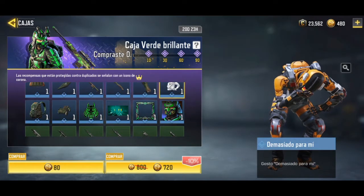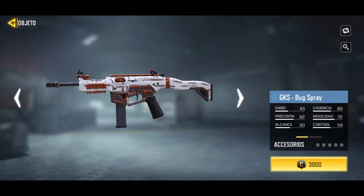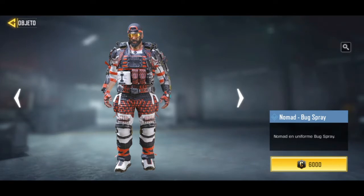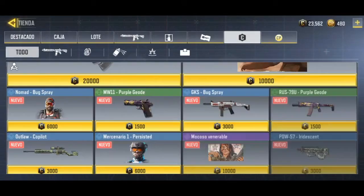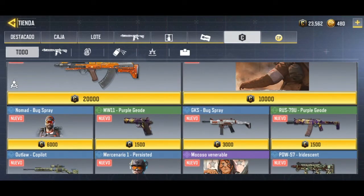There's also a gesture. In the credits section we have a GKS skin that looks pretty good. The Nomad skin is shown here as well. For the 1911 and Rust items there was nothing new. It seems that's all the content added in terms of the credit store items.